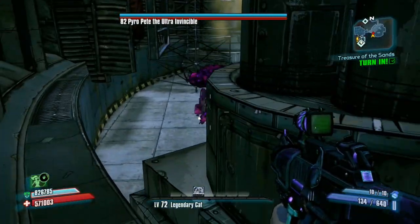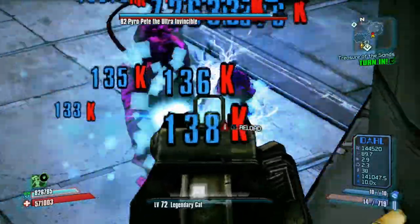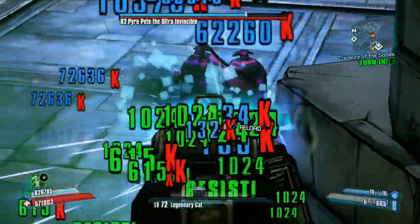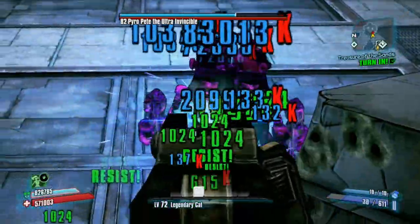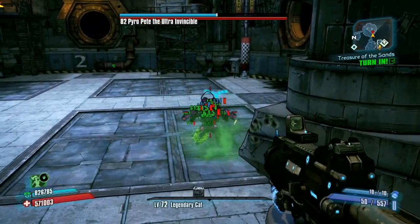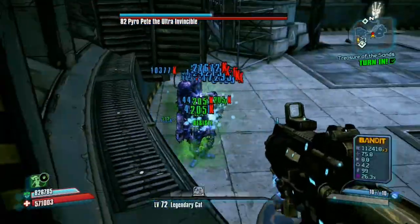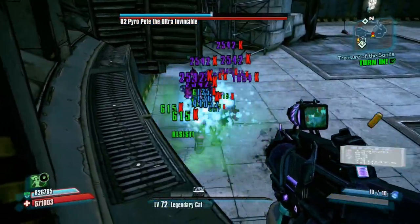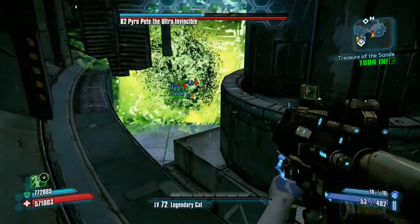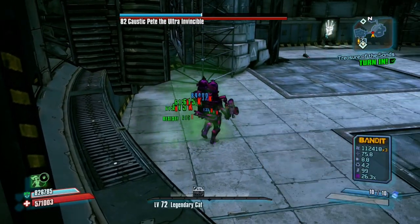Keep running and jumping and you'll make it up there. You'll see Pyro Pete — he doesn't really aggro when you're jumping up. After that, make him jump towards you by shooting at him; he'll eventually get stuck in the spot you want. When he jumps over, let him walk out — he'll probably smack the ground and just continue to walk away.